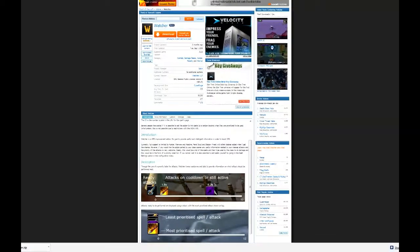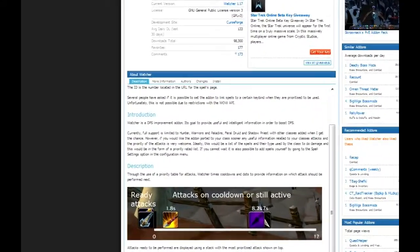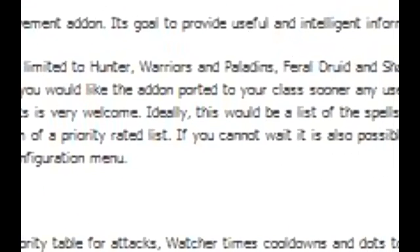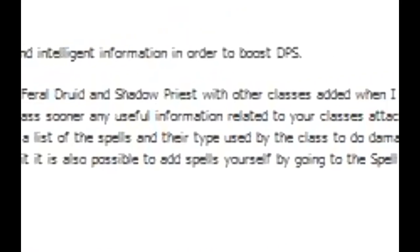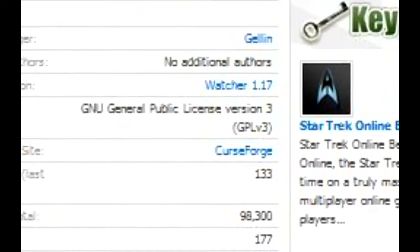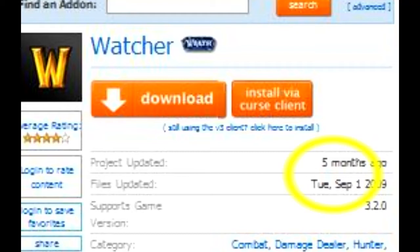Here we go — this is the Watcher add-on. You can see right there it works on all damage dealers, but it's made for hunters, paladins, and warriors. It says here currently full support is limited to hunters, warriors, paladins — which is ret paladins probably — feral druid, shadow priest, and other classes when the uploader gets a chance.